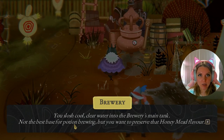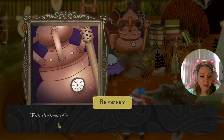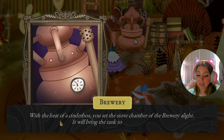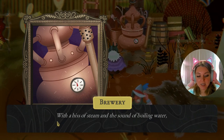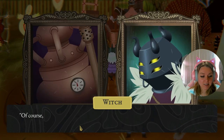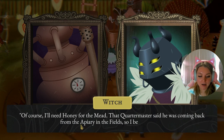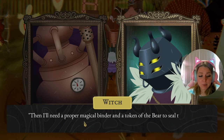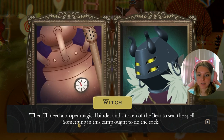You slosh cool clear water into the brewery's main tank — not the best base for potion brewing, but you want to preserve that honey mead flavor. Then we'll do the cinder box: with the heat of the cinder box you set the stove chamber alight; it will bring the tank to a roiling boil. With a hiss of steam the rattling brewery is ready for the next step. I'll need the honey for the mead — the quartermaster was coming back from the apiary in the field — and I'll need a magical binder and a token of the bear.